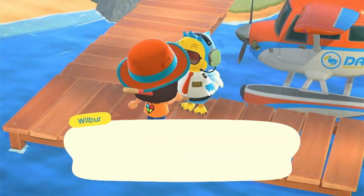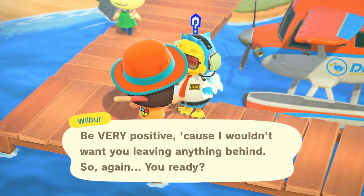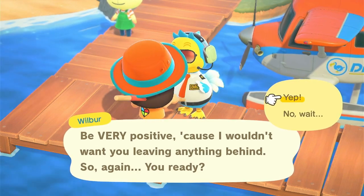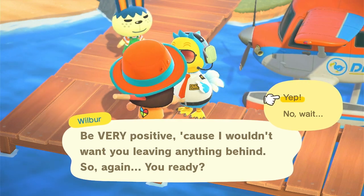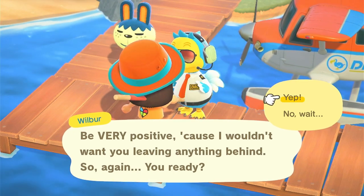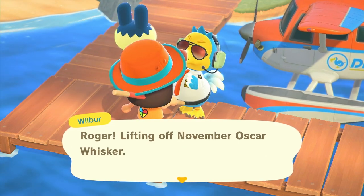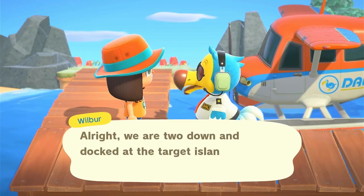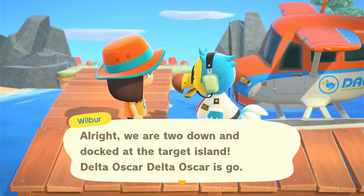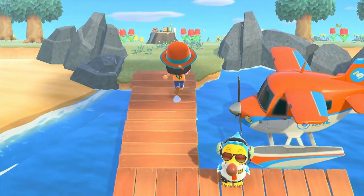We're ready to head home - oh look, Pippy is actually trying to come and get on the plane too! I'm sorry Pippy, no! Quick, Wilbur, get me out of here! She really wants to go - I feel bad now. Poor little Pippy was literally trying to follow us to the plane. That's cute. All right, we're on island number three.